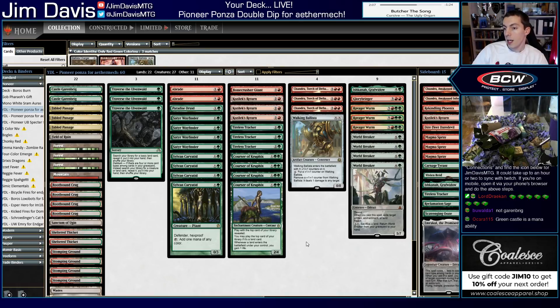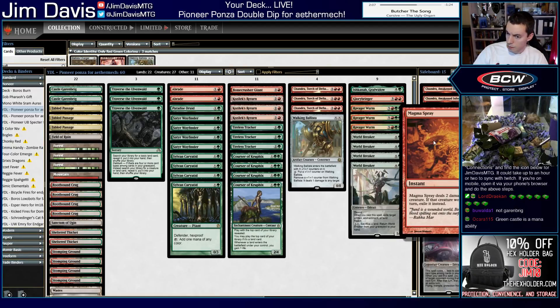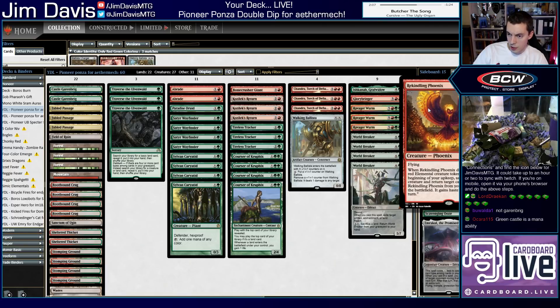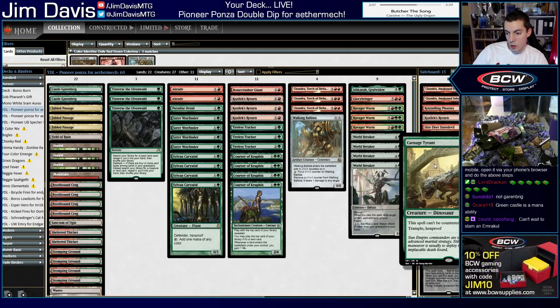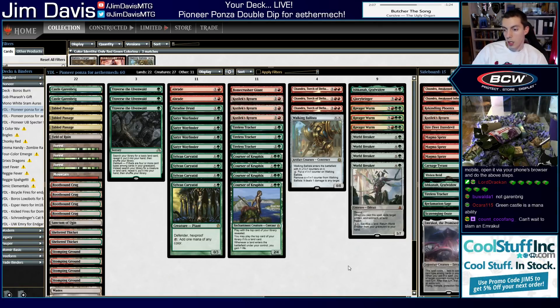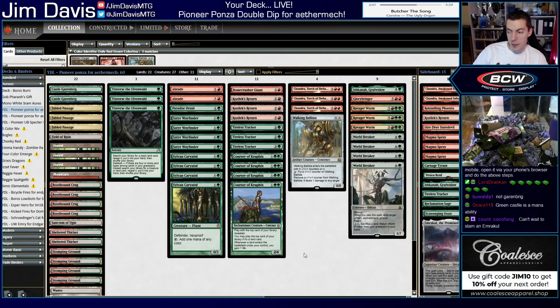The sideboard has a lot of the same cards. The Chandras are really good against control. Magma Spray is good against Mono Red aggro. We have the fourth copy of Kozilek's Return and fourth Tireless Tracker. Then a smattering of one-ofs we can tutor with Traverses: Rekindling Phoenix, Dire Fleet Daredevil, Carnage Tyrant, Ishkanah, a second copy for aggro, Reclamation Sage for enchantments and artifacts, one Emrakul, and one Vivien Reid for slower decks. This is my double dip version two of Aethermex's Ponza deck in Pioneer.